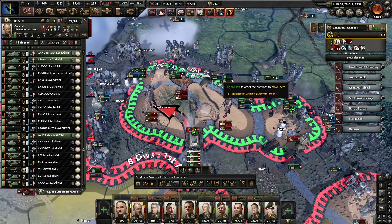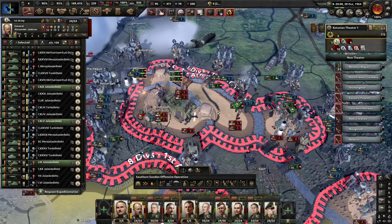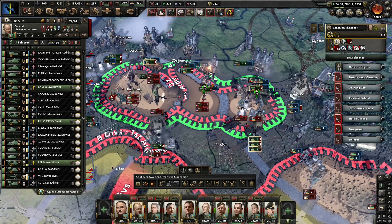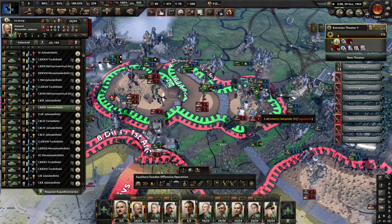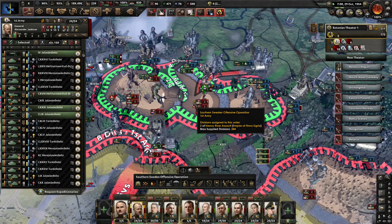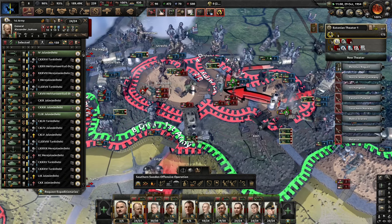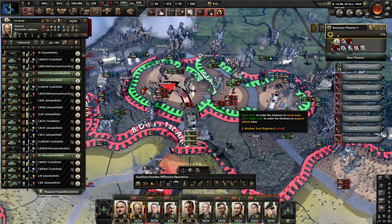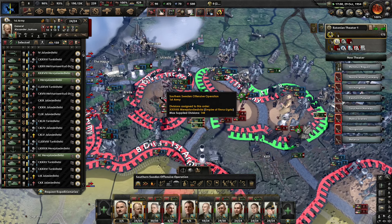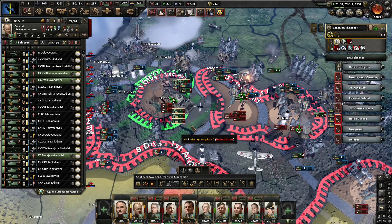Now it's just a matter of clearing them out — destroying this encirclement here. We've got some assault divisions here, and then everybody can follow up with the attack afterwards. There we have it — divisions are encircled and being wiped out. I hope the Germans can continue the push into Belgium here, really.